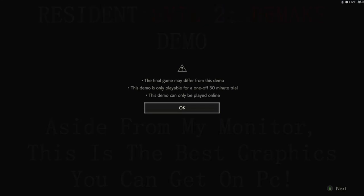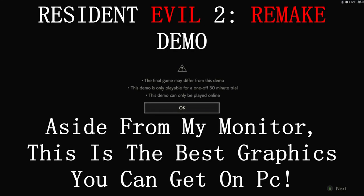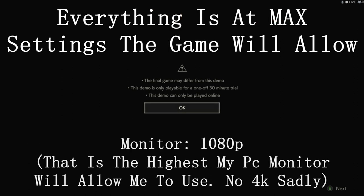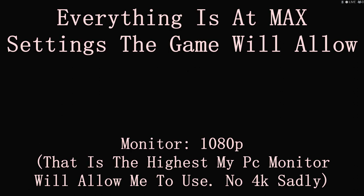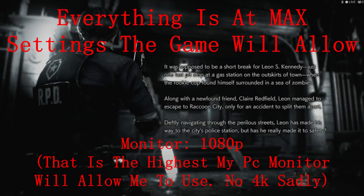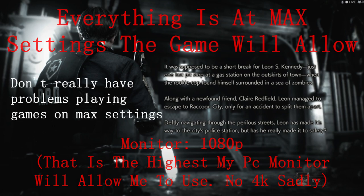Hey guys, this is Lake to the Games and I'm here playing the Resident Evil 2 Remake once again, just this time on PC and on the highest settings I can push this game to. There may be bugs in this. It's only going to be 30 minutes once this loading screen goes through and I actually get into the game. I only did this PC version because I wanted to see what it looked like on PC, as well as push my PC, which is a high-end one.